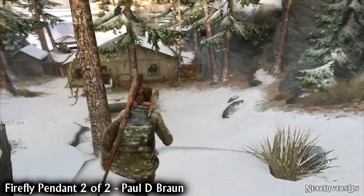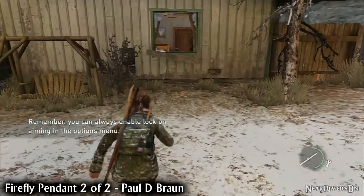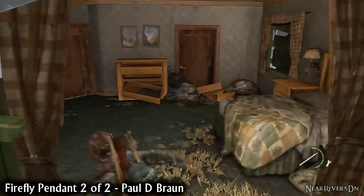Just after you lose dear old Kallus, run down the hill and through the building in front of you. Exit on the other side and turn right. The next Firefly pendant is sat in the gazebo.